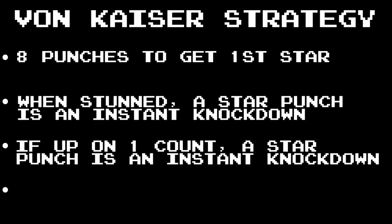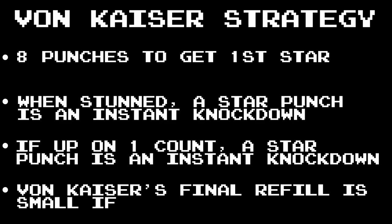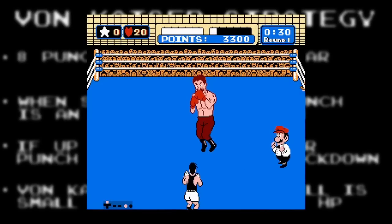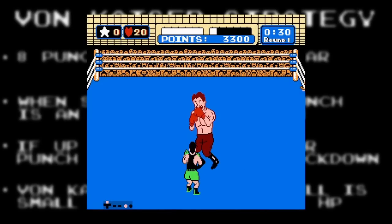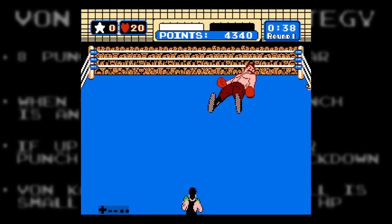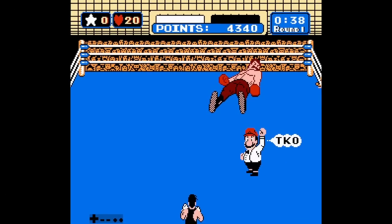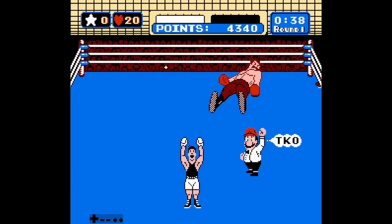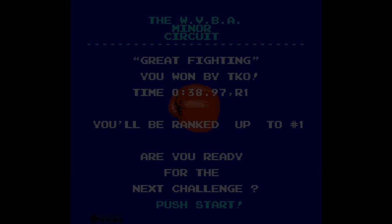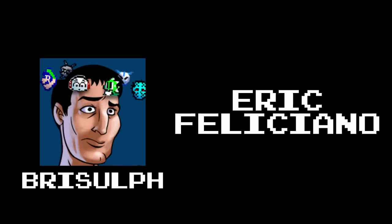The final bit of info was that as long as Mac is still at full health, Von Kaiser will get up for the second time with a very small amount of HP. With Kaiser's health so low, there was no real need for a star punch to end the fight. Phase 3 became: land a buffered face punch, then dodge Kaiser's uppercut and counter punch to win. The fight you just watched was a recreation of one of the earliest world records for Von Kaiser, with a final time of 38.97, achieved sometime prior to April of 2002 by Brysolf and Eric Feliciano.